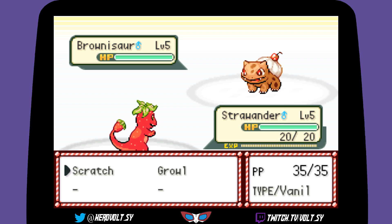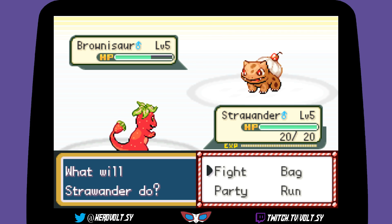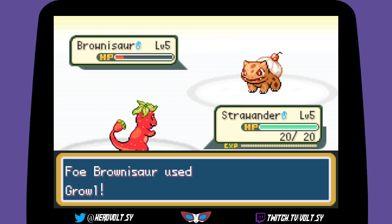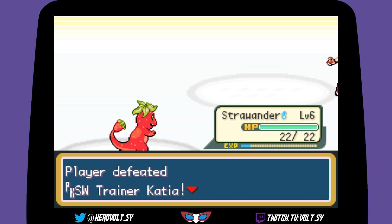Let's go for Scratch, and more Scratch. She keeps lowering my attack — oh, that critical hit came in clutch! Still, keep lowering that attack and we'll be here all day. That crit just sped things up a little bit. All she went for was Growl! That poor Brownisaur's throat must be killing it — just growling over and over, hoping to eventually intimidate us a little.